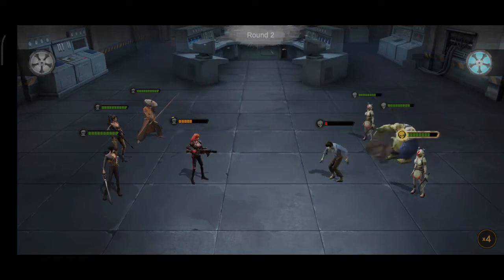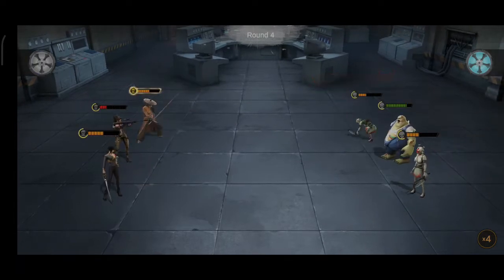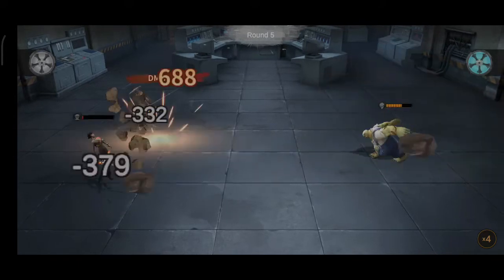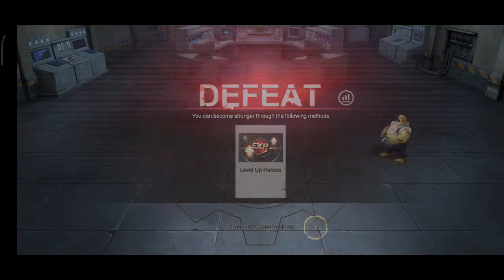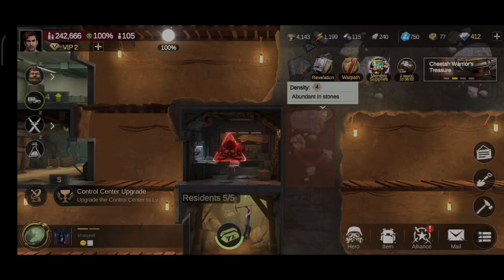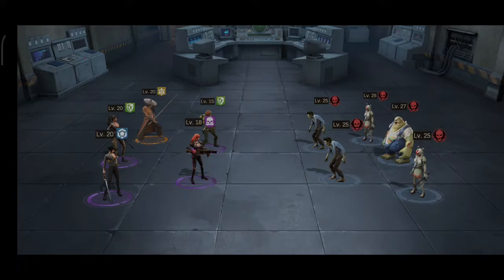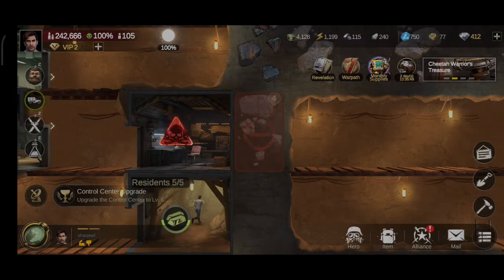Based on the power requirement shown earlier, I don't really stand a chance here. So basically you would only fight for floors when you know your team can handle it. Recommended power is 95K, but my power here is only around 84K, so we have a gap of more than 10K.